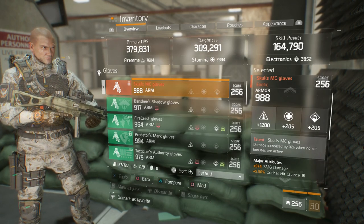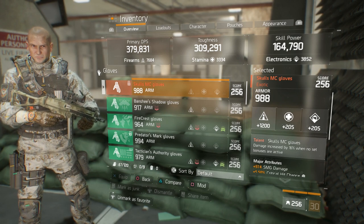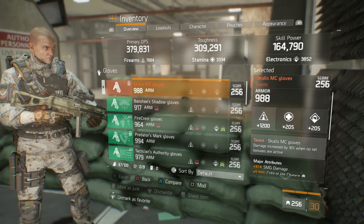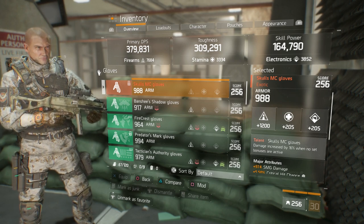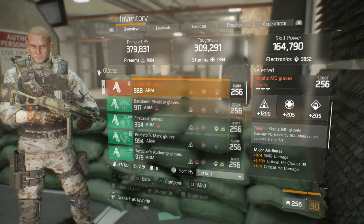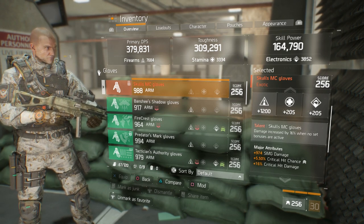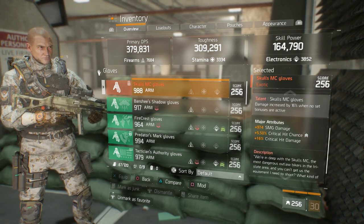Moving on to the gloves. Decent main stat at 1200 — it goes up to 1272, so it can be improved upon, and the armor goes up to 1001. But these are the best pair of Skull MC gloves I've gotten, so I'm utilizing them. It has SMG damage, crit hit chance, and crit hit damage, which is the trifecta.